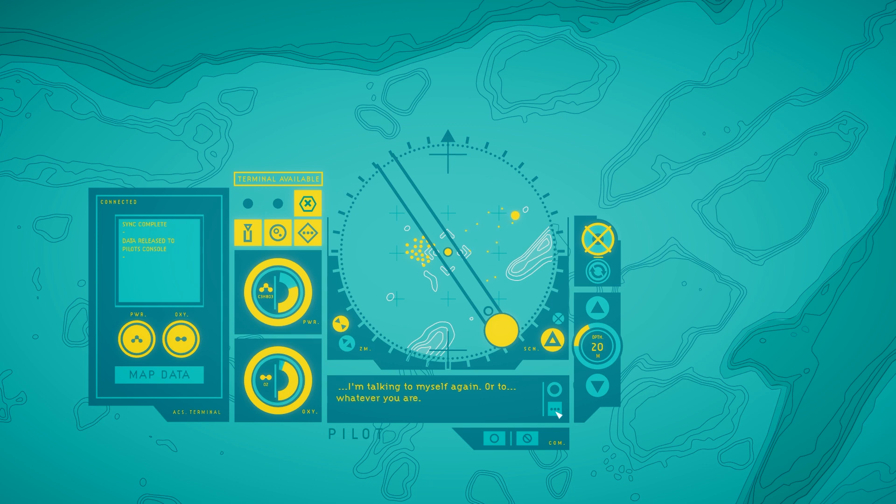I'm talking to myself again — or to whatever you are. Let's head back to the research base. I need to think. With this waystation operational, we can call in the base's retrieval drone from the utility panel. This drone will be able to pick us up from any area that we've got a map for. Let's head to the base — I've got a lot to figure out.